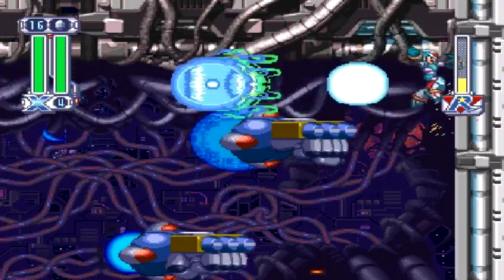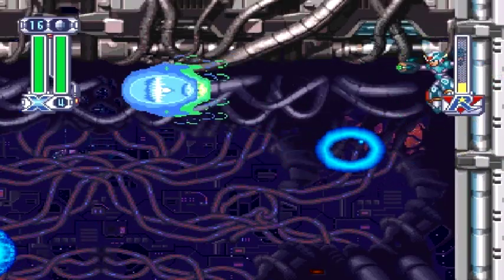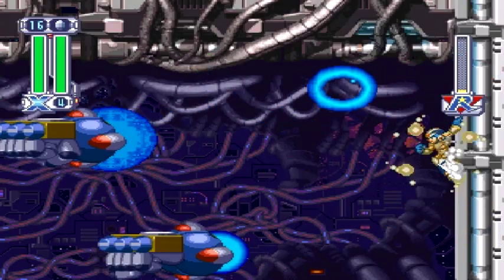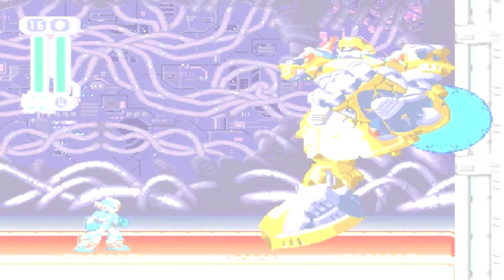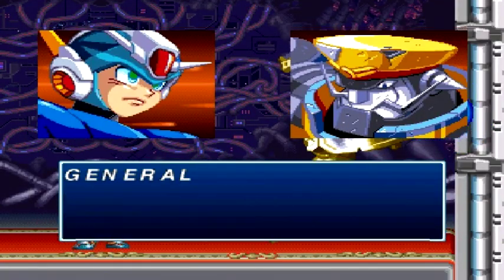I think this boss fight was designed exclusively for Zero, and it's really easy with X. Just stay on the walls — the opposite wall from him — and just shoot. You can kind of line up where his head is and you'll get the feel for it eventually. The boss fight is actually much more fun with Zero; I actually enjoy fighting the boss when playing as Zero, but when you play as X it's just so easy. Up next is the final stage in the game, so I'll see you then.